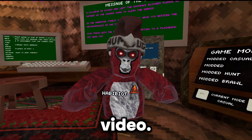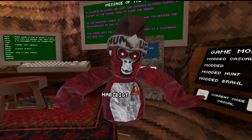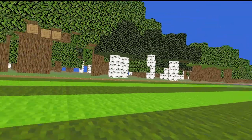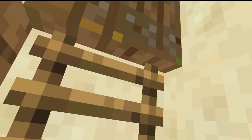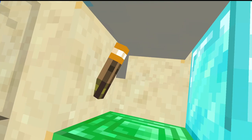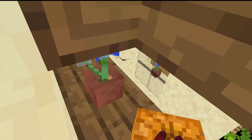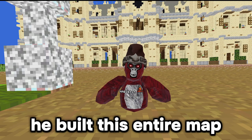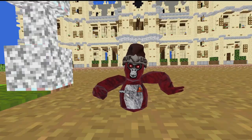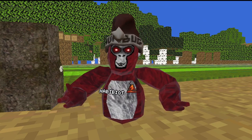You guys might have seen this in somebody's video — he's known as Apollo, and he used it in a custom map hide-and-seek video. This is really cool. I have to find one secret in this map. Oh my gosh, this map makes my game so laggy. That's a secret! It's like vents — that's so cool. I'm pretty sure he built this entire map in Minecraft by himself. This map gets a 4.5 out of 10. It's really good for tag and hide-and-seek, and there's quite a lot to do in here.